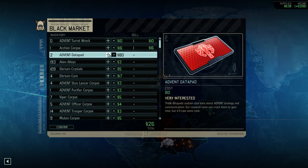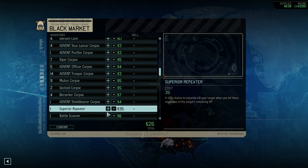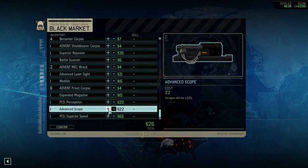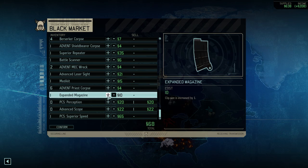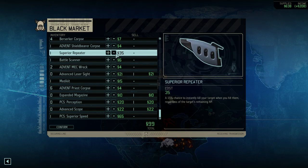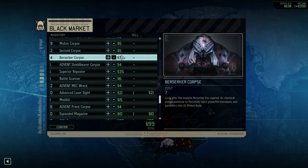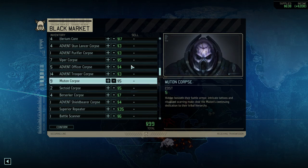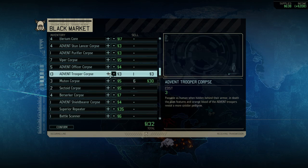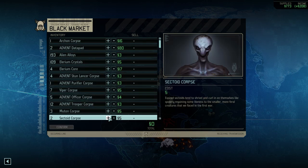We're going to take Superior Speed even though it costs 50 intel — we're still okay, we can make one more contact. In terms of selling: advanced scope, perception we don't need that, advanced laser sight. We're keeping the superior repeater just in case it's requested because then it's worth 70. Keeping the sectoid corpses for Mind Shields. A couple of mutant corpses can go, and of course a couple of trooper corpses.